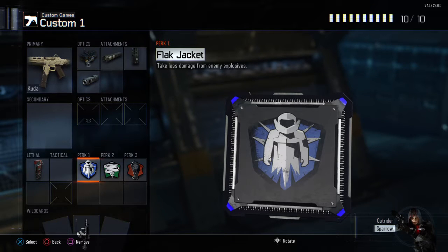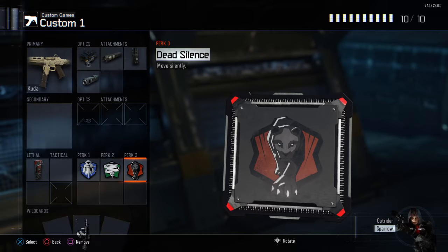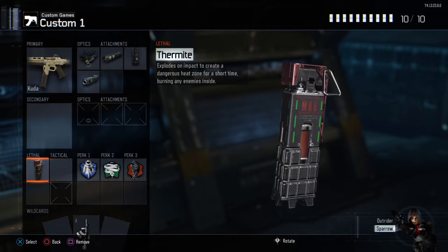Long barrel increases the range of a short-range weapon, so if you're in short range and you've got a longer range than what you need, it's always going to help. Flak Jacket - if they're ever throwing grenades into your spawn, it keeps you alive. Cold-Blooded - you can run by Cerberus so it won't really affect you.